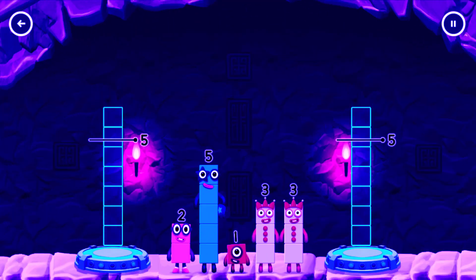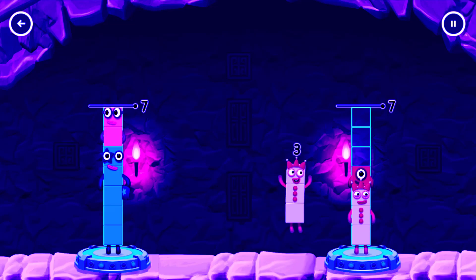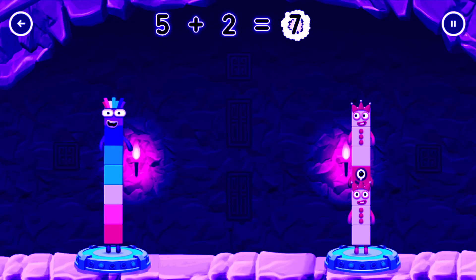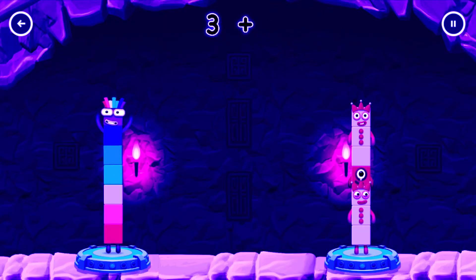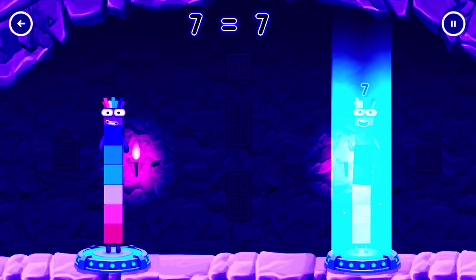Share the number blocks evenly to make two groups of 7. 2, 3, 1, 3 — you solved it! 5 plus 2 equals 7. 3 plus 1 plus 3 equals 7. 7 equals 7.